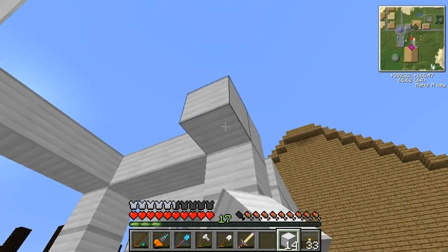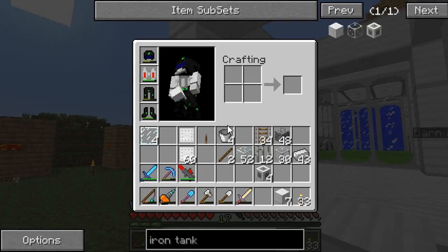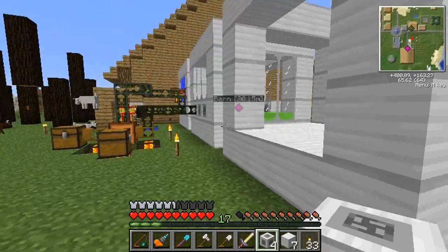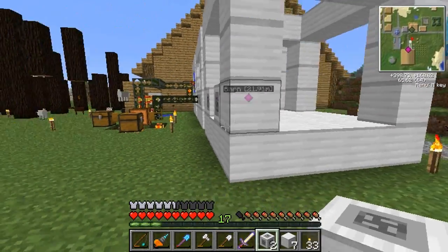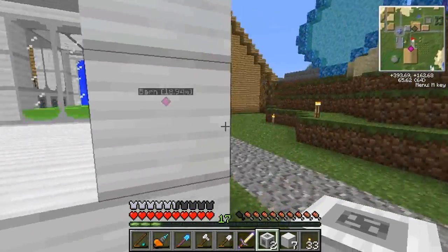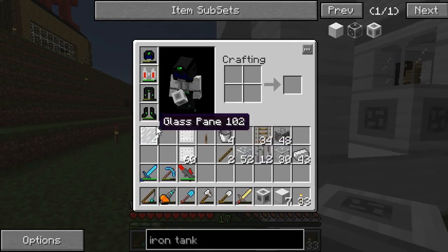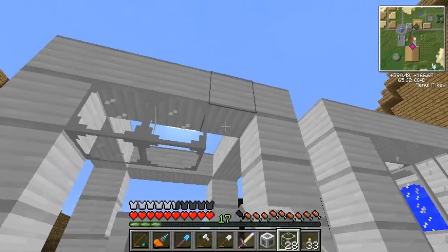We've got enough of those, that's for sure. Now the valves - the valves are going to go right at the bottom, here and here. Do we actually need any more? Do we need some outputs? Let's just put one at the front, just for the hell of it. Fill the rest with gauges - whatever they're called.